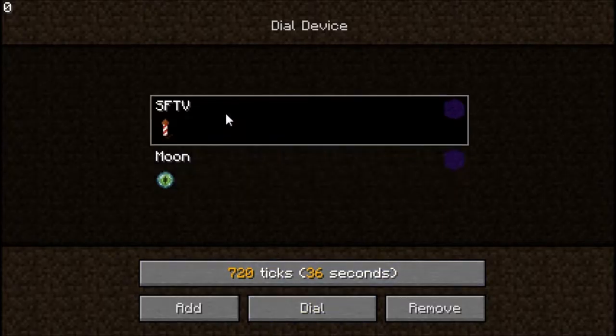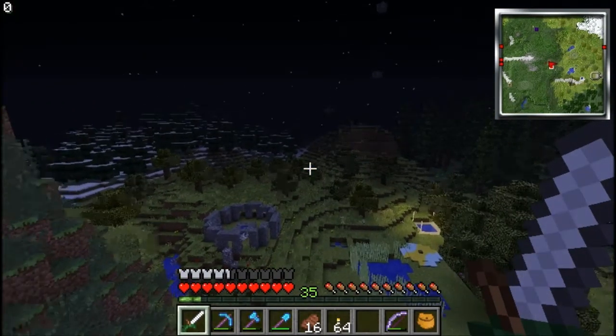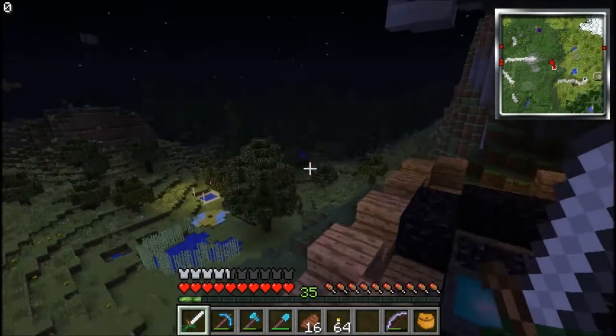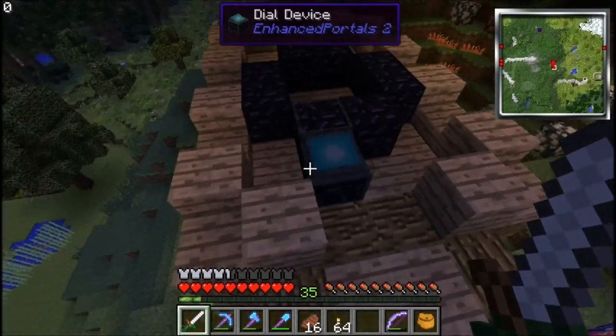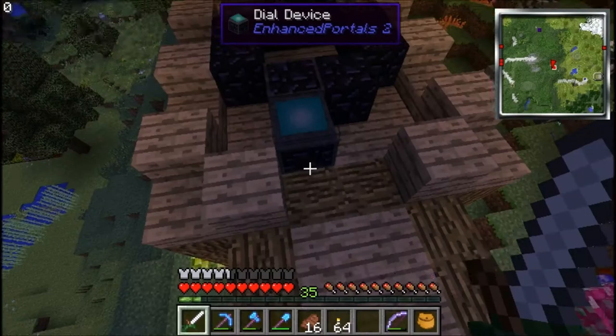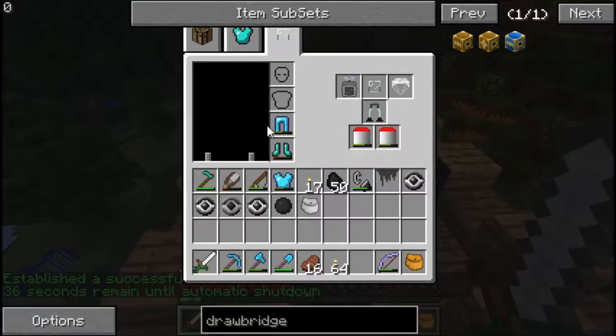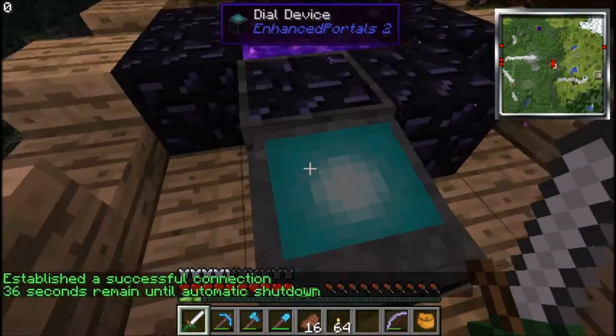I've been to two places with the Galacticraft mod. One of them was on a video — SFTV — that's my space station. It stands for Sly Flies to Victory. I just gave it a quick name while I was in the video. I might actually cut that piece out and put it in, so you might have seen the clip. Anyway, I'm gonna go ahead and take you there. Let me be sure I've got my space suit on — you need this stuff to go to space.